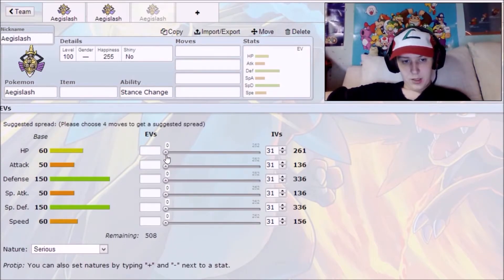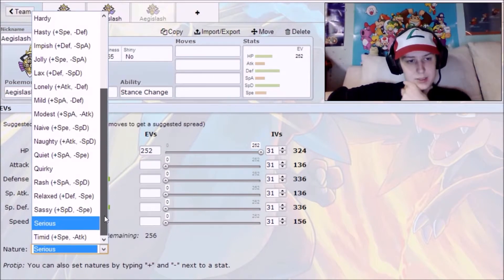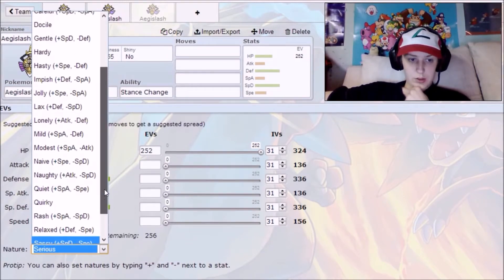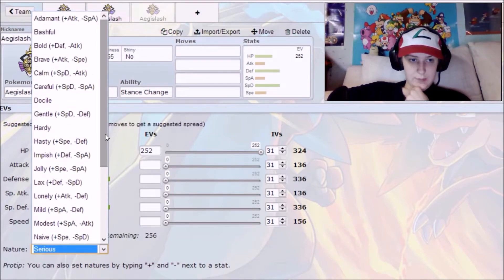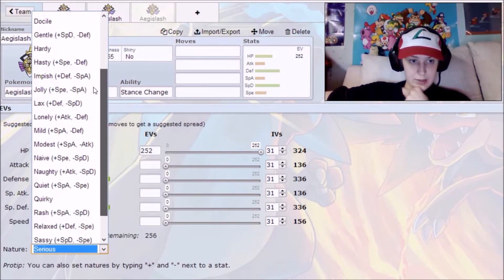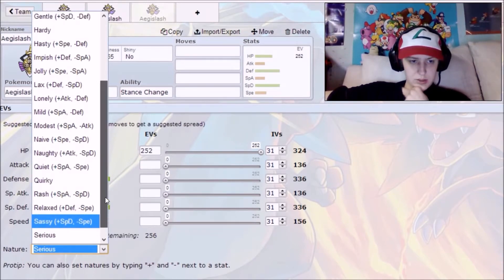Moving on to the third Aegislash option — albeit a weird one I've seen only a few times — it's going to be Defensive Aegislash. His base stats are equal in both defenses, so you have the option to run him as a special wall with Sassy nature or a physical wall with Relaxed nature.